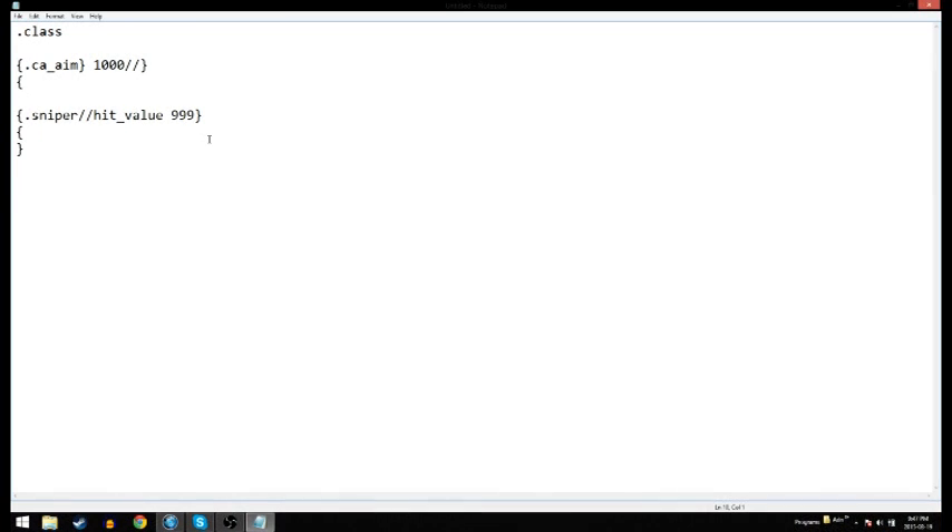We're taking off the cooldown limit of the sniper rifle so you can spam it like a machine gun. You want to do another curly bracket and dot sniper slash slash cooldown underscore limit, two slashes again, underscore curly bracket, dash zero. Actually, no, that's wrong — you want to do dot zero zero zero zero zero one. Because the sniper rifle can't have a zero cooldown, but if you put it to this value it makes it so that hypothetically it doesn't have a cooldown, but the game still registers it.